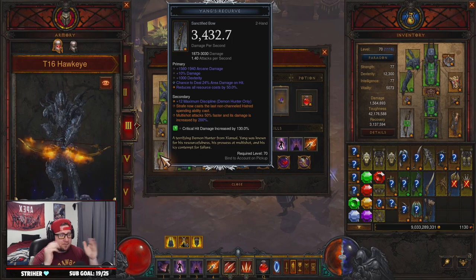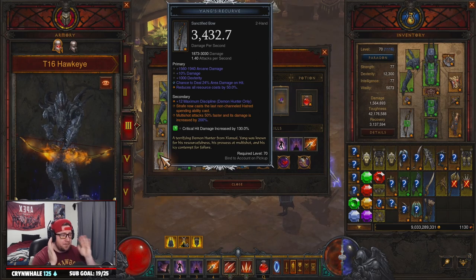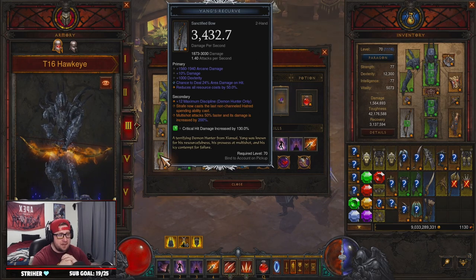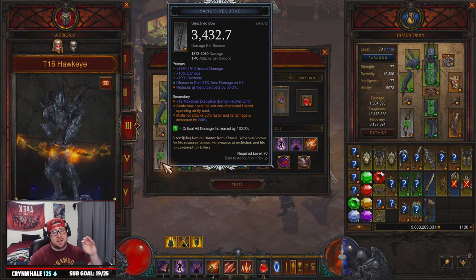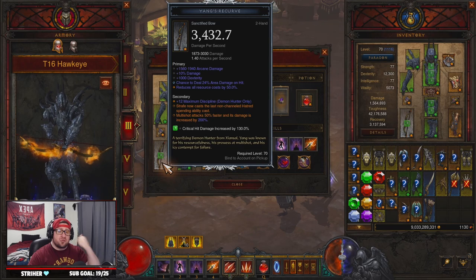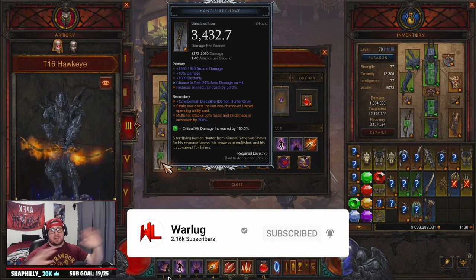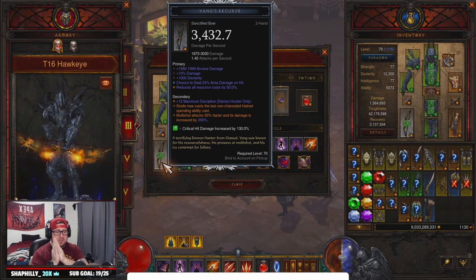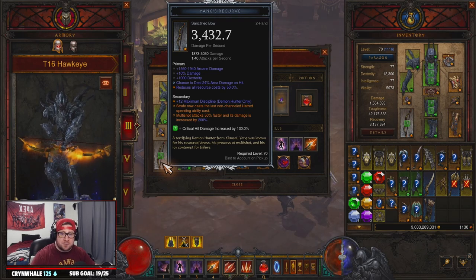That is the UE Multi-Shot Strafe build for T16 and bounties — the best one in the game right now for Season 27, and I don't see that changing until the season's over. I've been experimenting with a lot of builds and we have more T16 builds coming, but I still don't think they touch this one. Thank you guys so much for tuning in — drop a like if you enjoyed and subscribe if you're new. All the support has been insane. As always, stay gaming — I'll catch you guys in the next one.